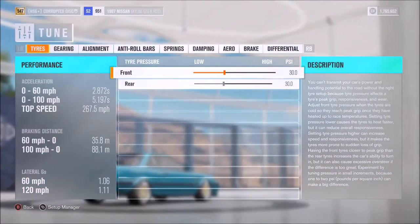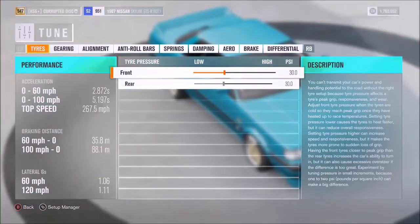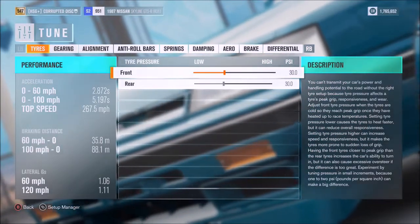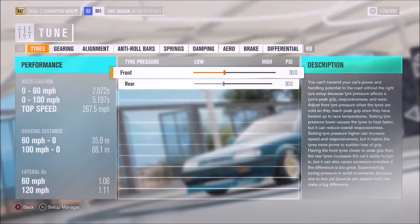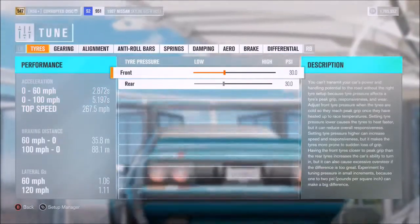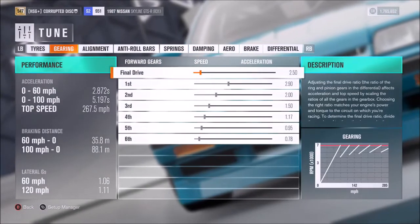As far as the benchmark goes, it is a strong car. 2.9 to 60, 5.2 to 100 — not earth-shattering, but definitely not slow. I was very impressed with how good the top speed on this car is: 268 flat out, which is a lot faster than I was expecting. I was hoping for around 240 to 245, because that is sometimes the case on certain vehicles with not necessarily amazing aerodynamics. This one, though, has no trouble whatsoever — it's fantastic.